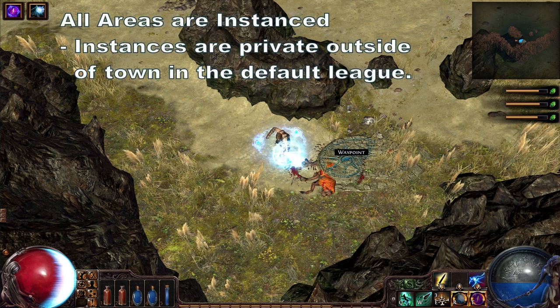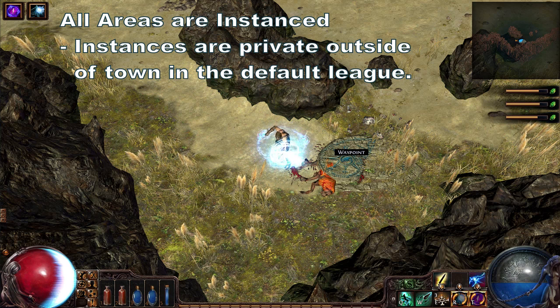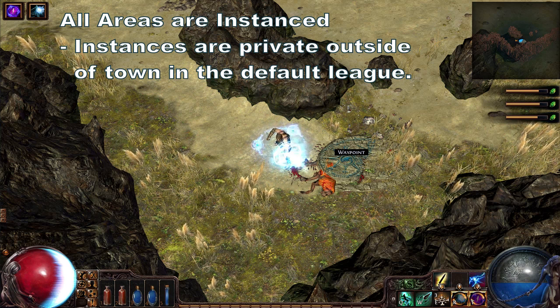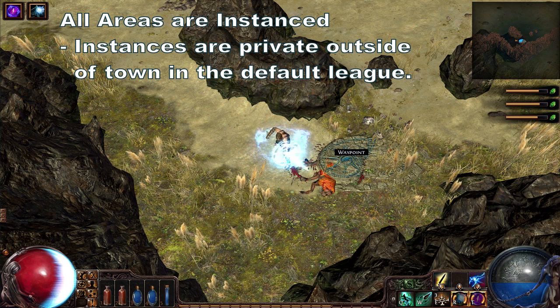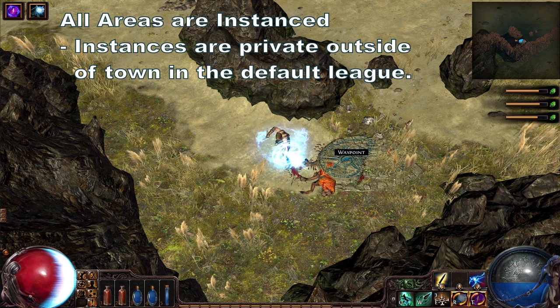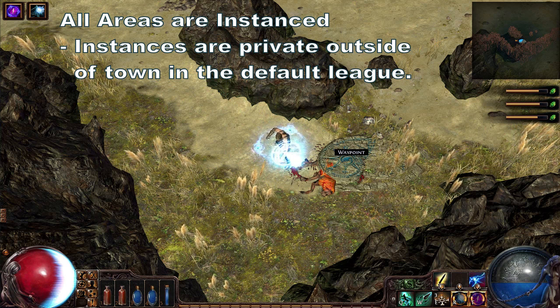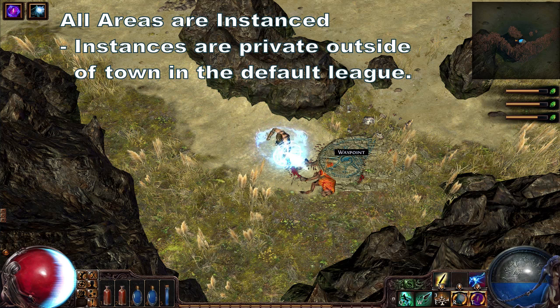Instances you create are private and cannot be entered by other players unless they join your party. However, once a player has entered an instance, that instance remains associated with the player, even if they leave the party — so it is possible to share an instance with non-party members in some circumstances. The exception to this is towns, which are always public, and cutthroat leagues, where all instances are public, meaning anyone can enter your instances anytime and kill you.